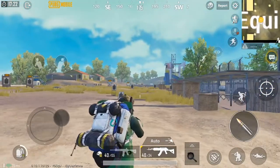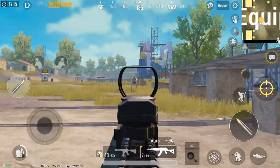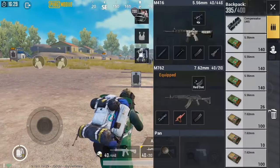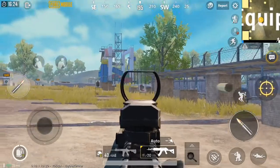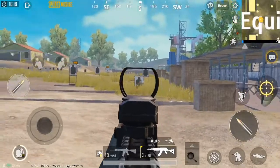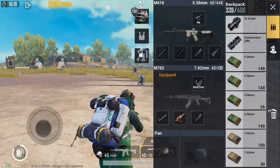You'll be using the M762 in close range combat. On the M762, I recommend using the half grip because that's going to provide the best accuracy for rapid fire. I also recommend using the compensator and the red dot so you're prepared for close range scenarios. Always keep a 4x on your M416 so you're always ready for long range.